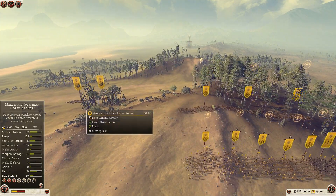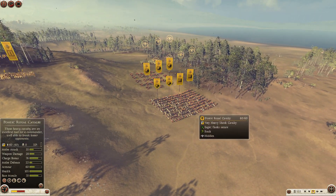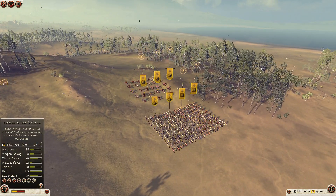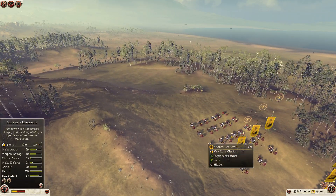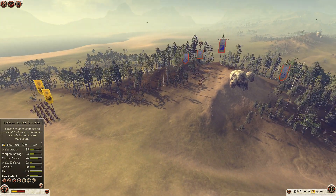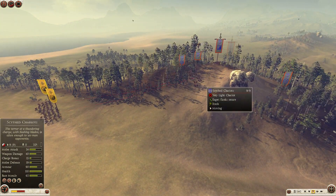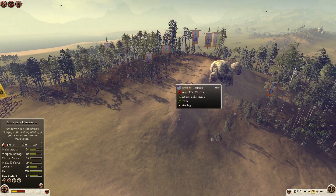We have, in motion already, the Scythian Horse Archers over there, and back here the Heavy Cavalry with the Light Chariots. Those are Scythian Chariots, so they'll have blades on the sides. Over here we've also got some Scythian Chariots on the Pontus side.